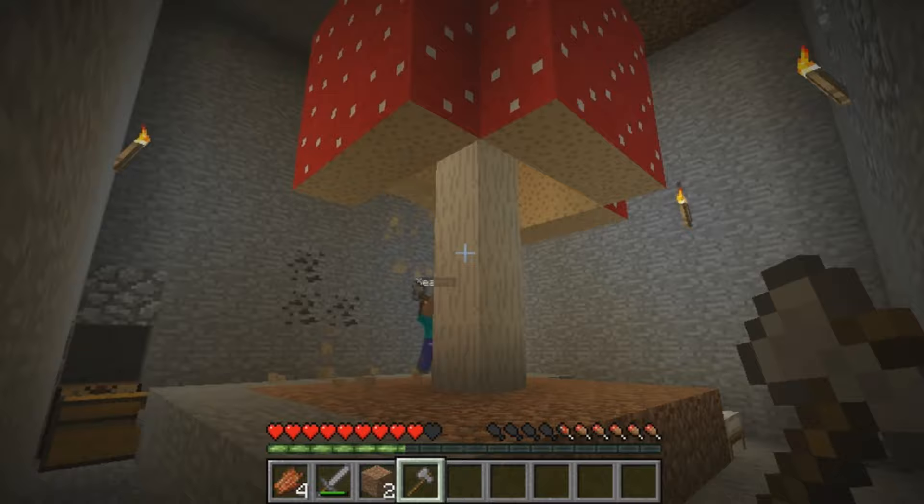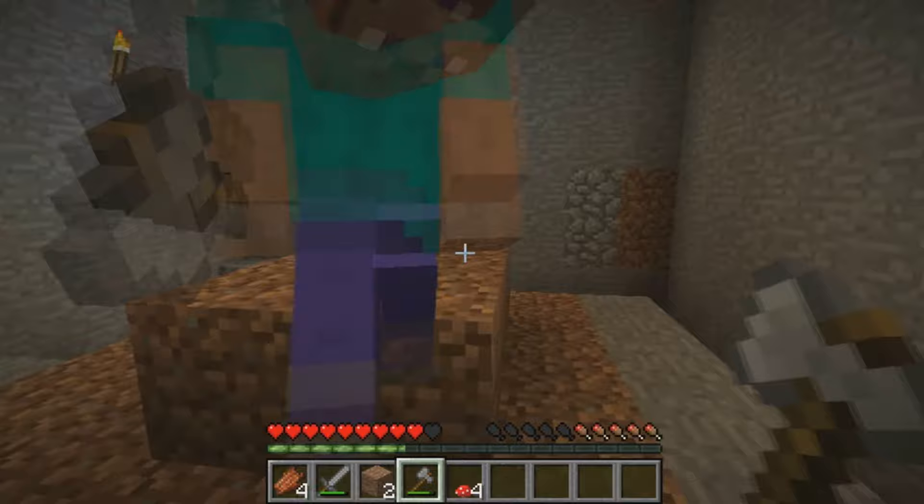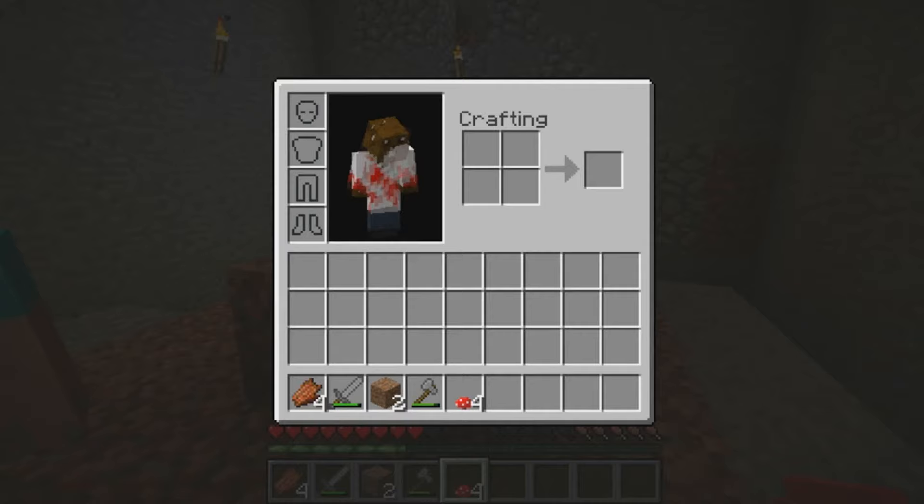There you go — axes are really good at cutting down mushrooms, instantly breaks the block. Start farming it! I only got four out of all that. I got eight — go ahead and pass it over.